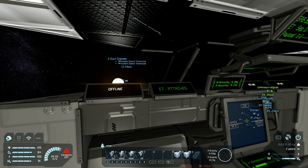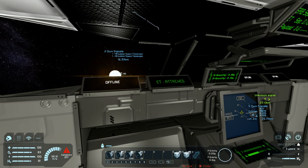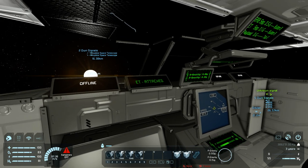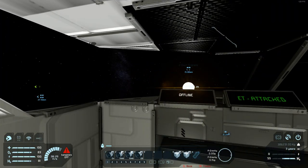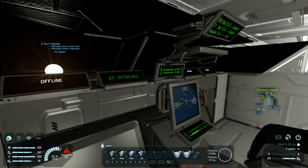We are at 0.17G approaching our external tank detachment. As you can see we don't need much thrust at all — very little. You can see that Hubble kind of reminds me — should have been positioned a little bit differently, but too late to back down.